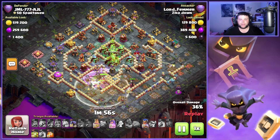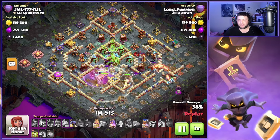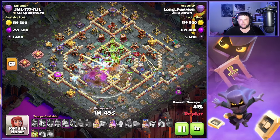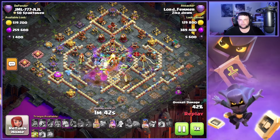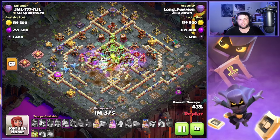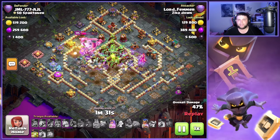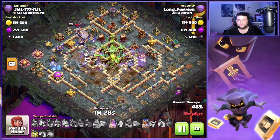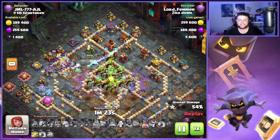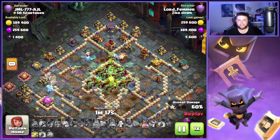We're going to pick up a lot of value right away — taking out the Monolith and a lot of these heavy hitting defenses. Once we push into the back half of this attack, we've got some Expos to deal with, some enemy heroes, and two Single Target Infernos. But we got the Ricochet Cannons, Multi Archer Towers, Scatter Shots, Monolith, and Eagle out of the way very quickly. The second Overgrowth came down to the exact same area, trapping down that Single Target Inferno with the Town Hall so we weren't taking any crazy damage.